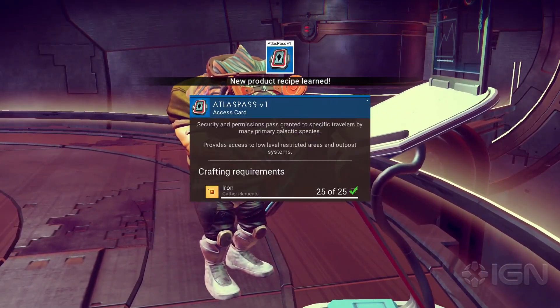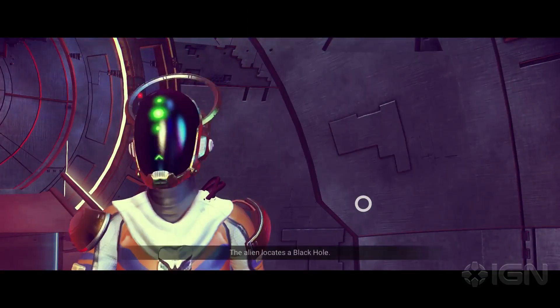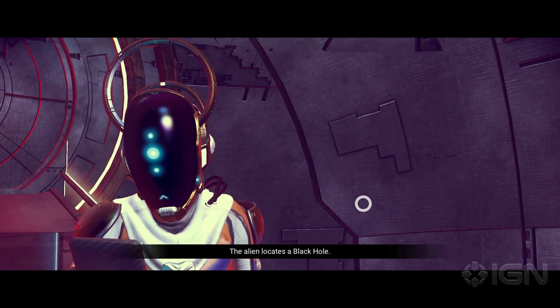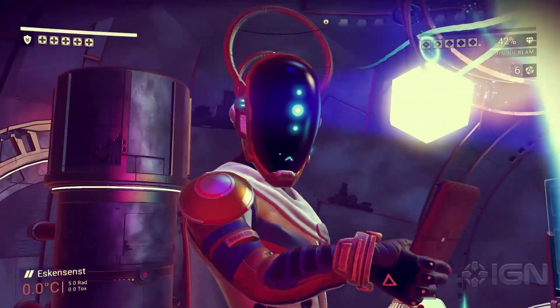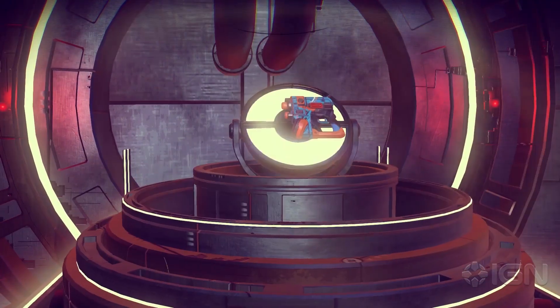The scientists granted us our first Atlas Pass recipe. In addition to providing a pass, another alien gave us a few more choices. You can choose what you wish, but we grabbed the black hole option. Also, behind where our scientist was located, we found a weapon upgrade.